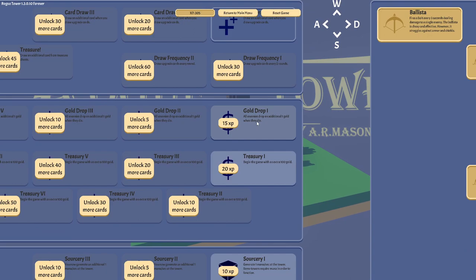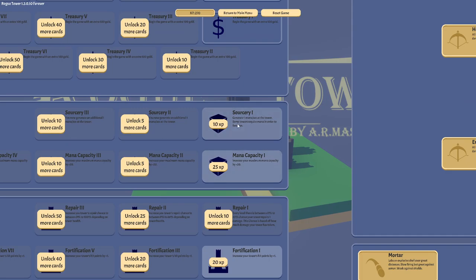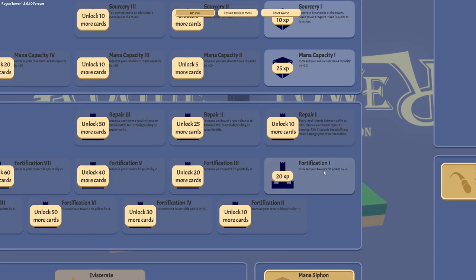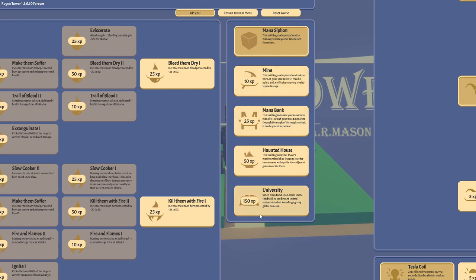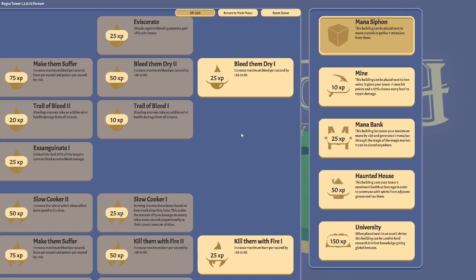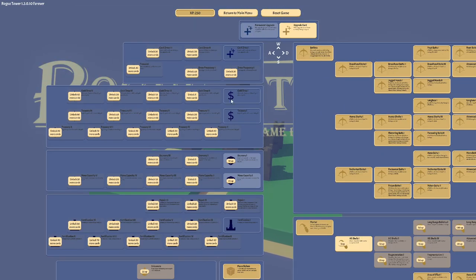All enemies drop an additional 1 gold — yes please. Begin the game with an extra 100 gold — yes please. The mana stuff is not very useful unless you unlock some more towers. If you place a mine next to the tower, it gives plus 1 max hit point to the tower and a 10% chance every level to repair 1 damage.